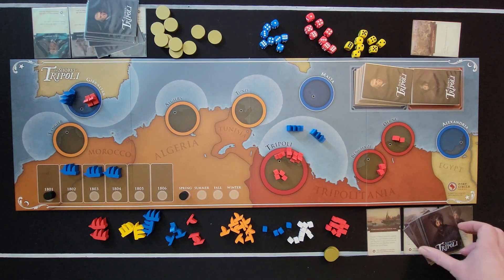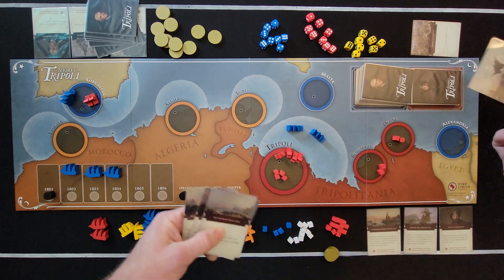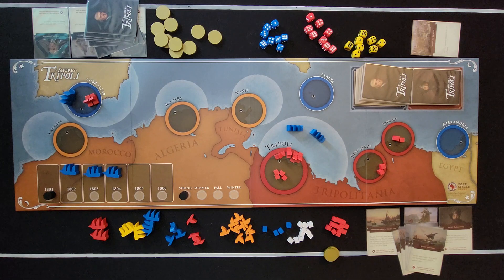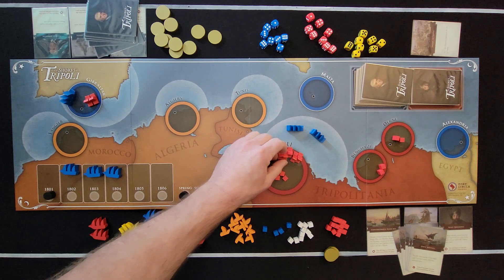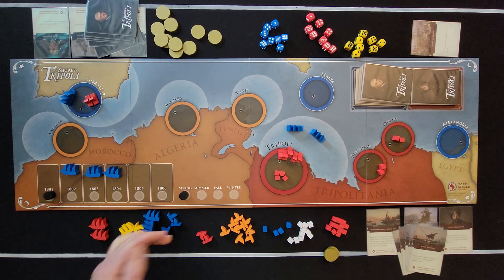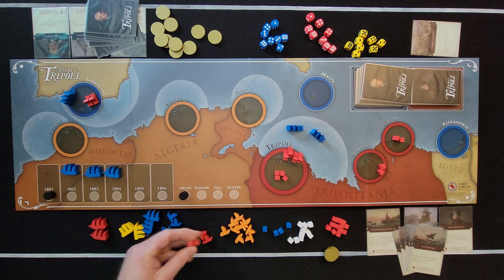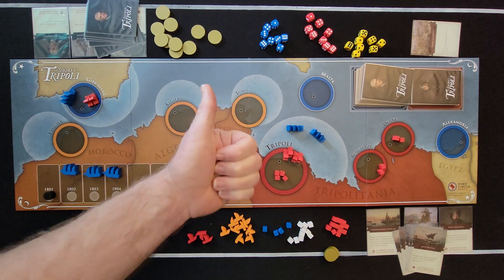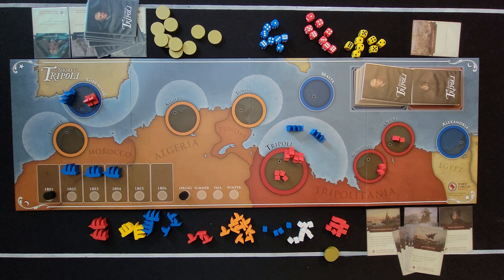The other thing the Tripolitan player can do is discard a card — not playing the event, just getting rid of it — to build a Corsair and place it in the harbor of Tripoli. The number of Corsairs is limited by available tokens; if there are no tokens, you can't build one.